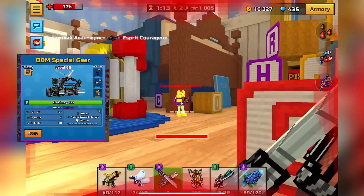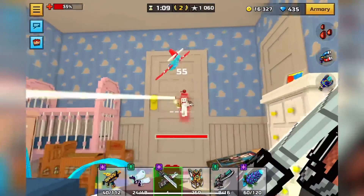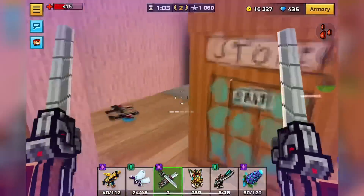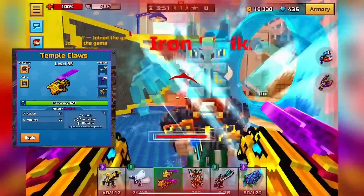Next up is ODM Gear. This is pretty decent for grapple — actually pretty good for grapple — the only downside is you have to charge and it doesn't always one-shot, which I find kind of frustrating. But it's still a pretty good movement melee weapon nonetheless.